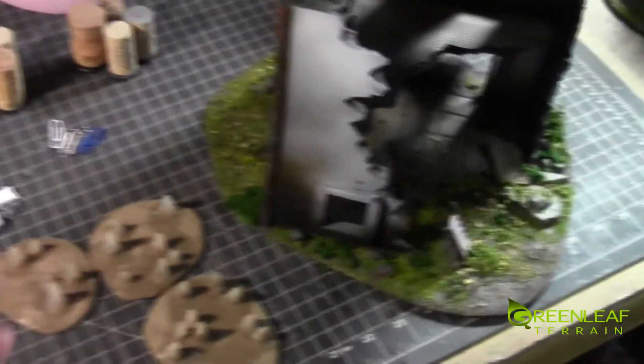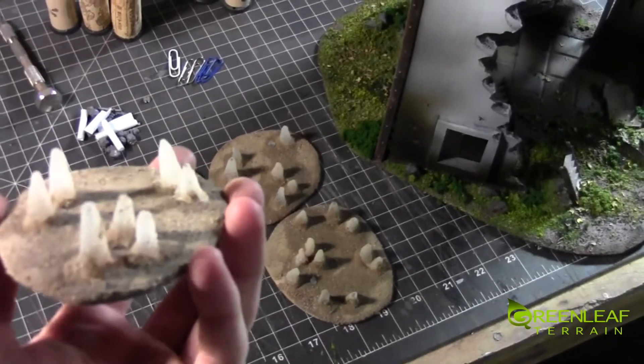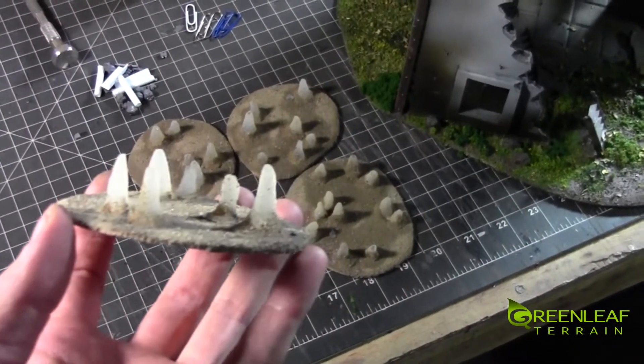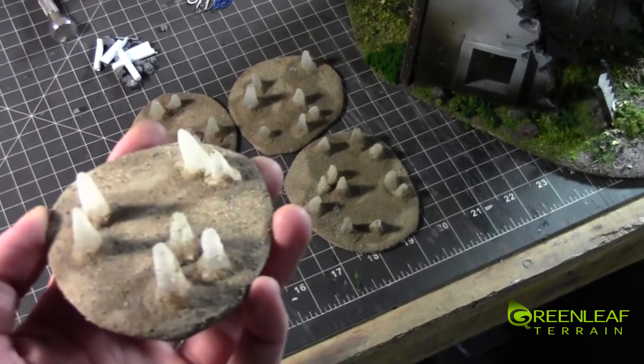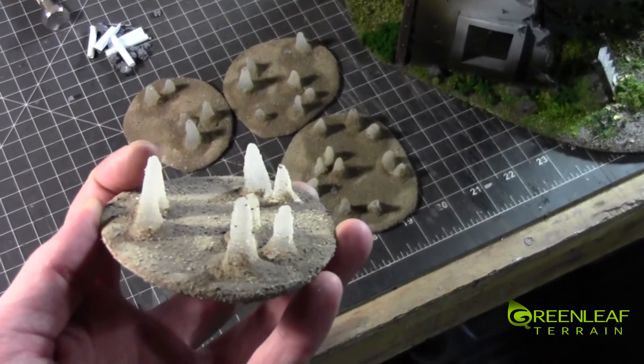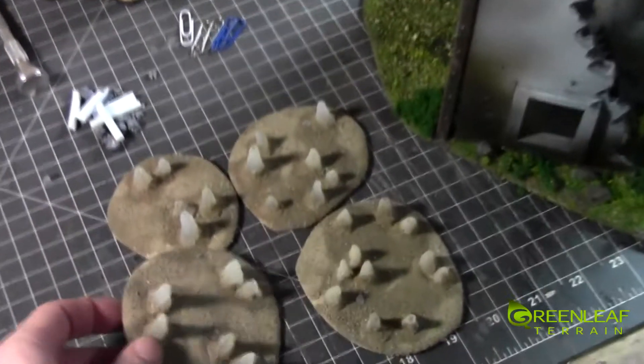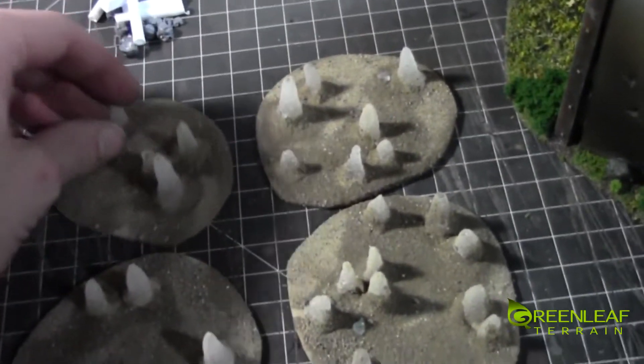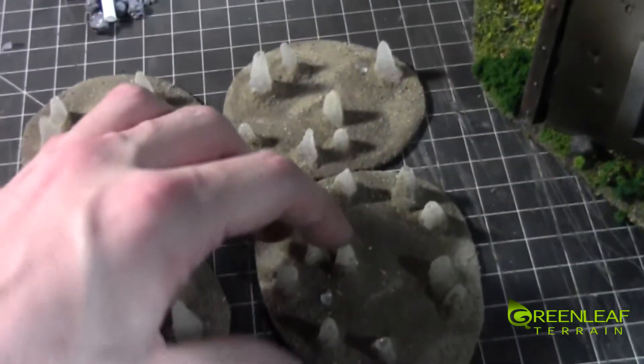From the casts, these are for the Skaven project that is going to get full-blown work once I get back from the holidays. These are just the cast stalagmites that I did, and I put some on these bases as small scatter pieces that can be placed around the two boards.